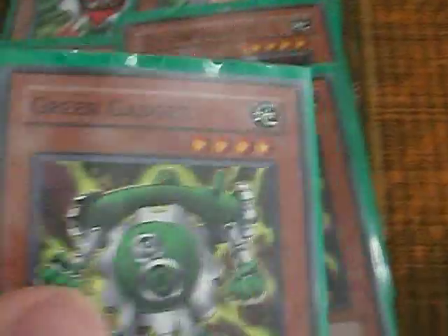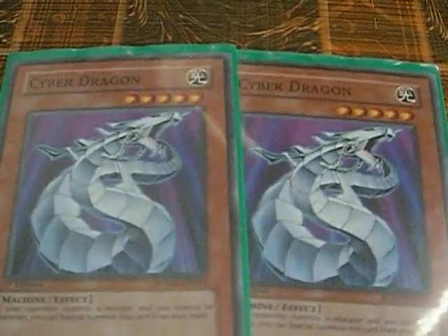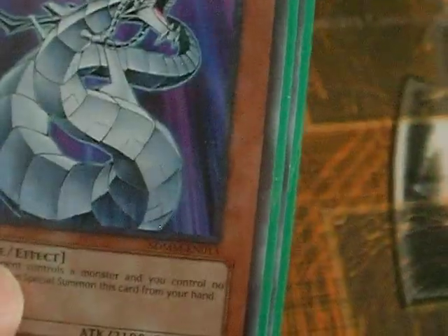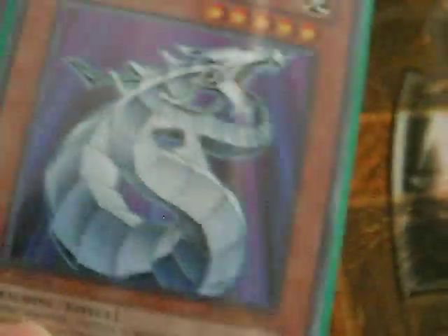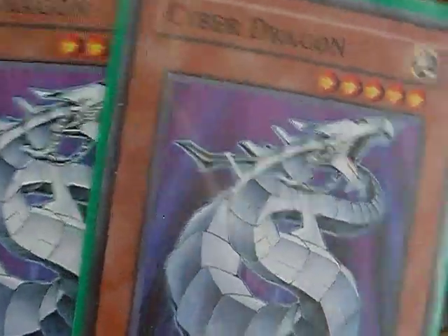Pretty much a good save because you're recycling two and drawing a plus one. Like every other Machina, you're gonna run the hot dog series. Next card is personally a choice - I'm really thinking about taking them out, but Cyber Dragon was also my personal favorite in the past so I really don't want to give them up. It's a free special summon and it's Bottomless-able, so it really helps a lot in this deck.